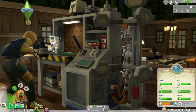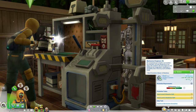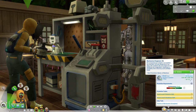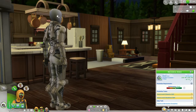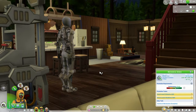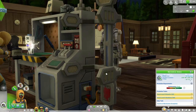Currently, C31girl is at the point where he is almost fully leveled up in the engineering career. We also have the Exomech Helmet that C31girl will build later on — he is not going to build it while in Granite Falls, since he currently does not have the robot parts needed to create such a thing.